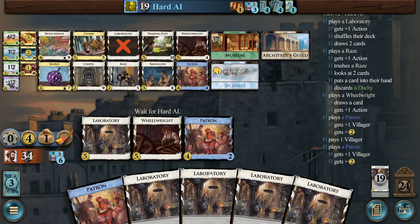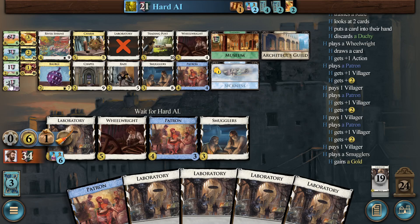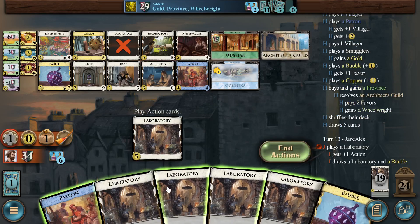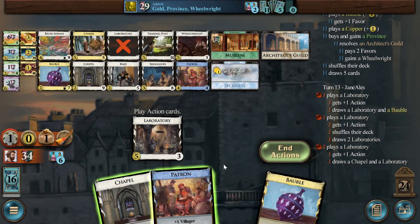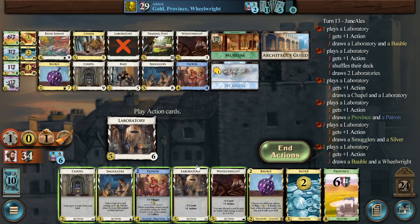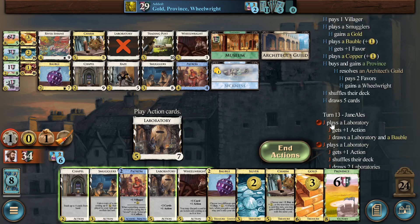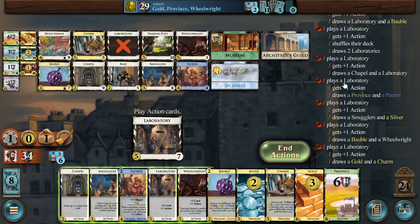Cards I don't have a copy of yet: Trading Post, Duchy, Copper, Estate, Curse, River Shrine. Trading Post will be easy to gain off of Wheelwright — so that'll just be two Museum points whenever I want it. Same thing with River Shrine. Copper will also be easy to gain. The bot gained Province plus Wheelwright and Gold — I don't really care about any of those, I'll probably smuggle the gold.